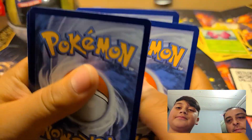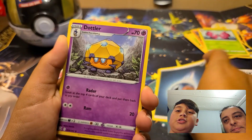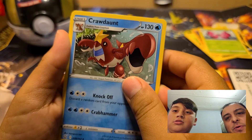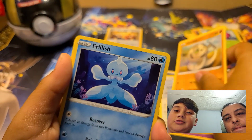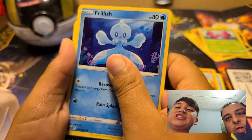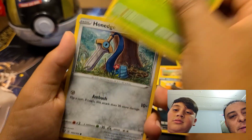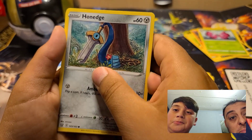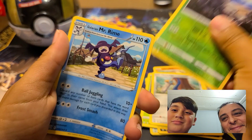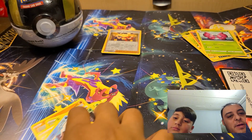One, three, four — all righty. Look at this energy. These are pretty crazy and like we said you can get a lot of stuff out of these boosters. That is a silly cobra. Arbok, single strike. Scatterbug. Durant — there's the sword, that's pretty cool, reverse holo Durant. And behind that is Mr. Rime. All right, next pack.